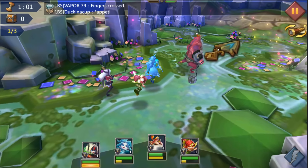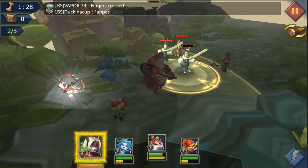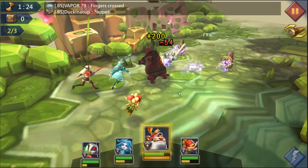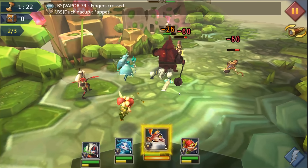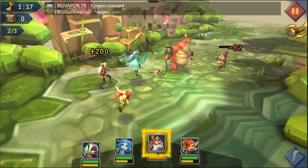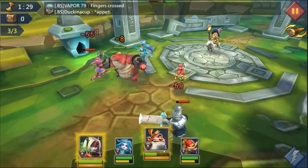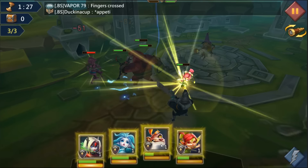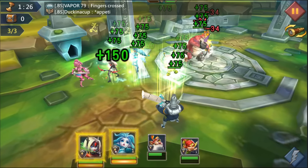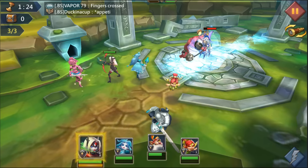Heals right away. Wave two — let's go, all together so they can take all the damage. Almost full for the boss. Oh they're all around me, that's not good. Heals right away. Let's put my big guy on the boss. Let's freeze the boss because I don't want him to use the proc.